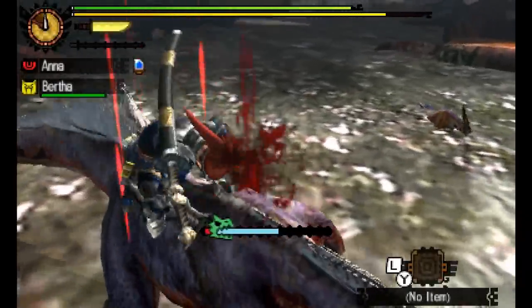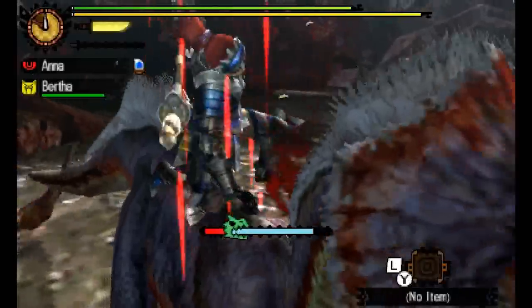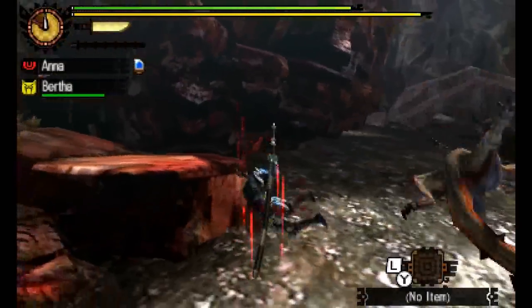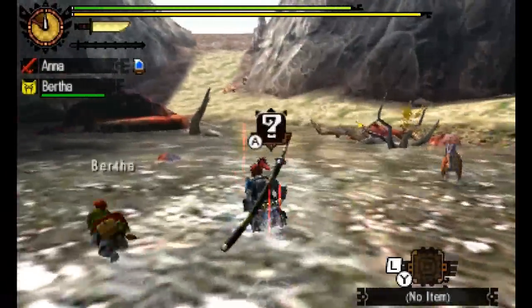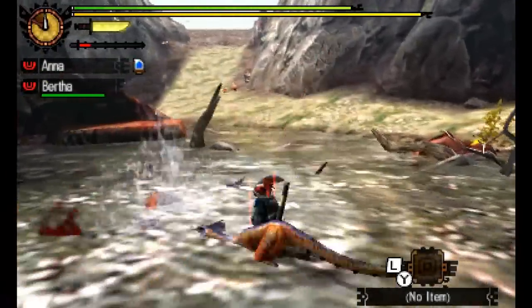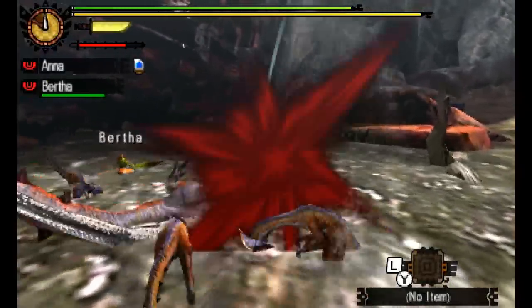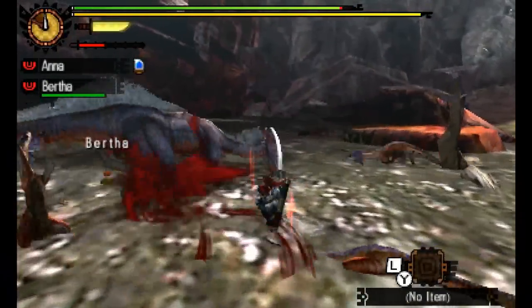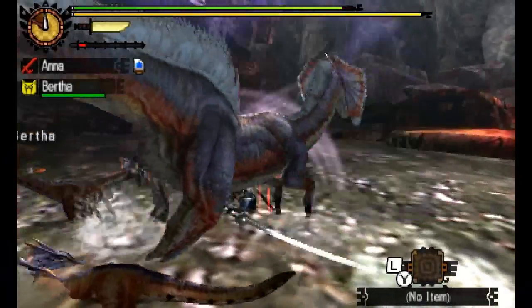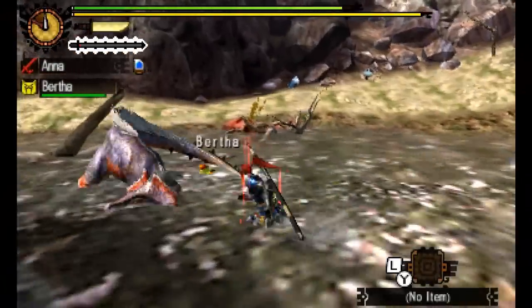We're already atop the monster as part of the cutscene — let's use the A button to keep mashing away on his back and hopefully bring him down. He's got bad breath and bad manners, this one. Let's approach now and attack him. We're using the XXA combo here, and the R swinging attack to do lots and lots of damage in one fell swoop. Now we're surrounded by these little Jaggis as well, which will also get in the way, so watch out.